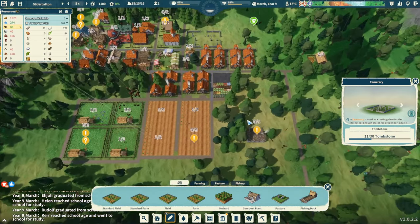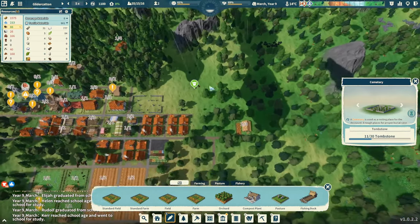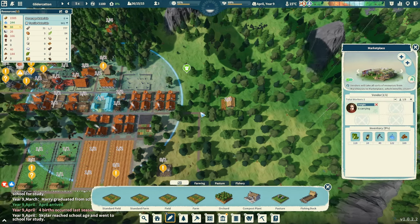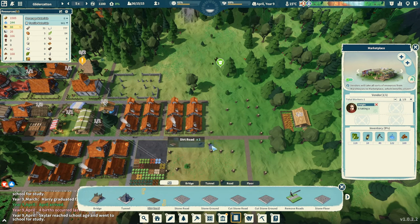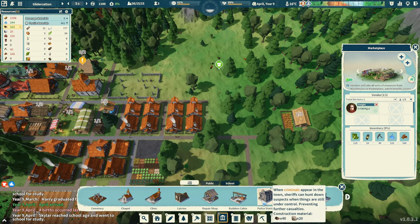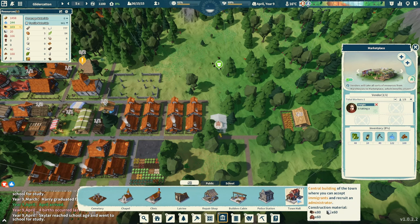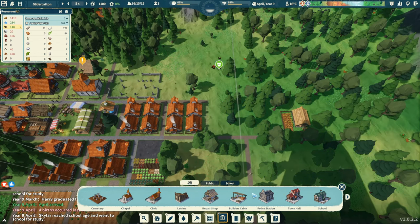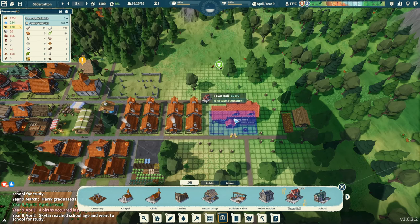Where should the police station be? We've got a lot of agriculture down here and industry up here. Maybe some city service stuff out to the east a little? We're out of range of the marketplace for housing. Let's put some municipal stuff over here. In services — police station. Let's pop the police station down. In fact we could maybe build the town hall as well. Let's put the town hall up front, boom, and the police station right across the street — boom.